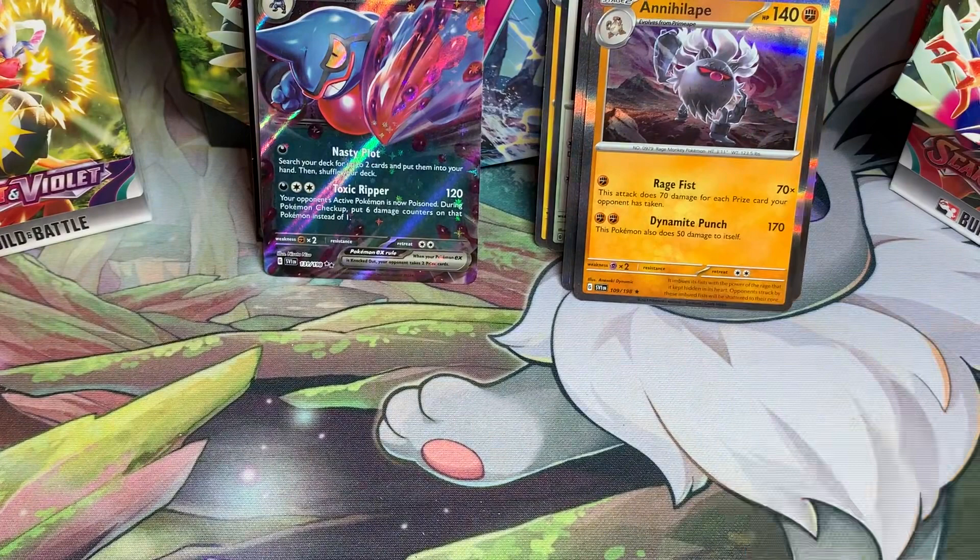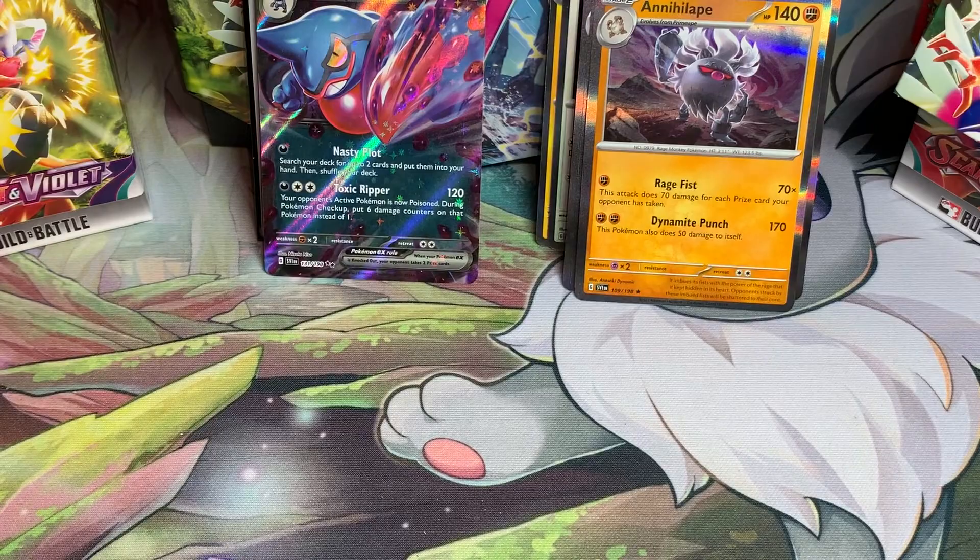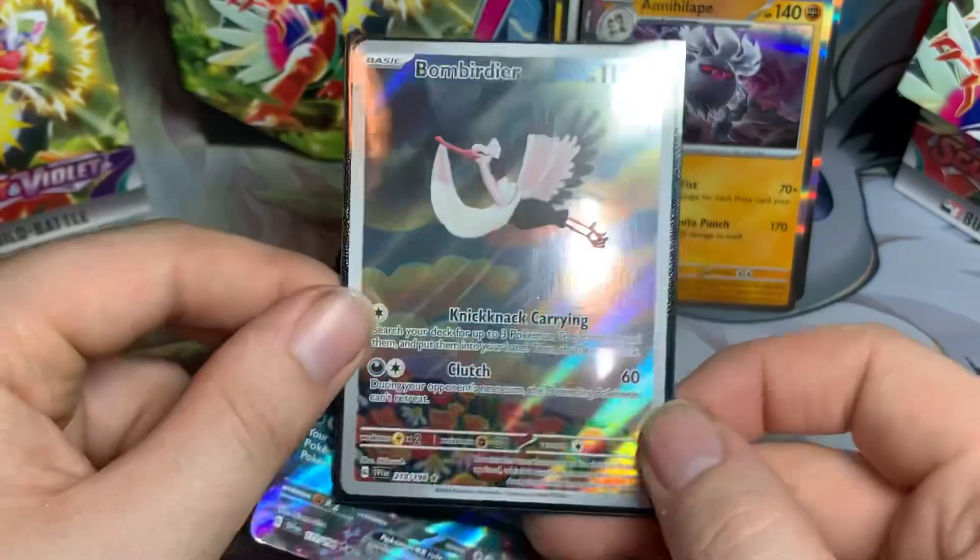From this whole thing, pretty much we got the Toxicroak ex which I have pulled before, and the Bombirdier illustration rare which I do not have yet - so that's actually pretty cool. Now if you've stayed tuned to the end, we have a bonus pack to open up, so let's go ahead and do that.